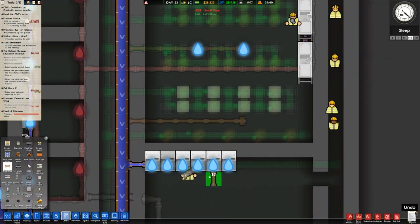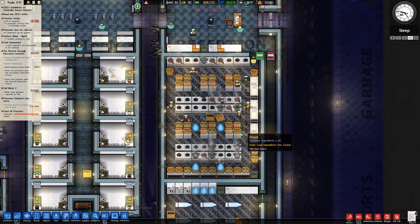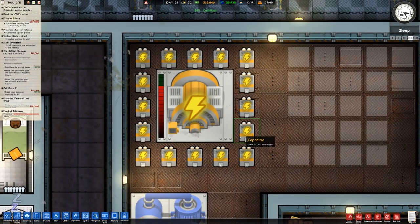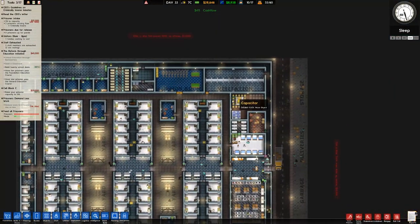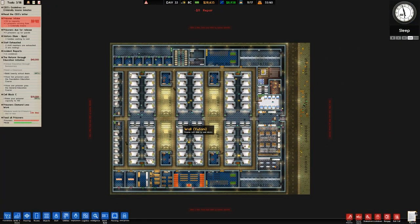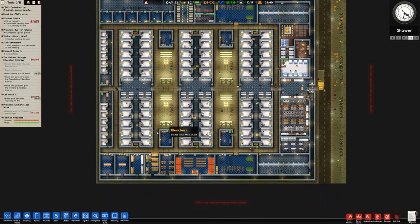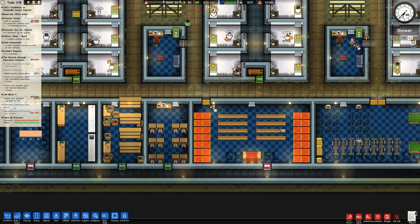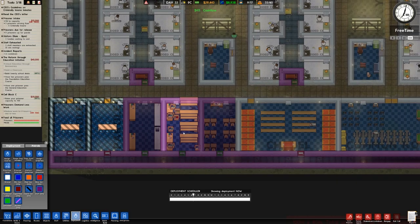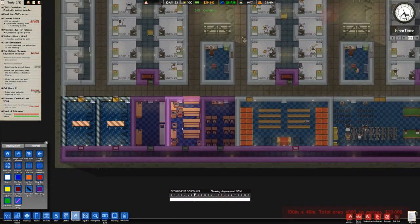All the cooks are now using that. But you can also note that the power plant is quite warm, so we probably need to do something about that. There are five criminally insane inmates about to arrive even though seven have been released, so we might get a grading shortly. Thirty days until the prisoners demand less work. And sadly it doesn't look like the library can be staffed.